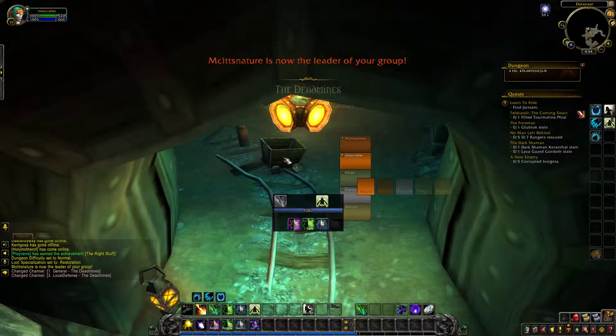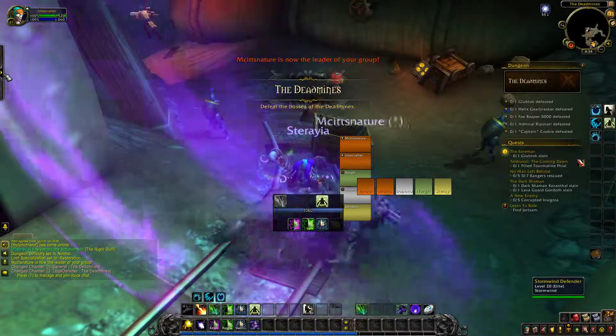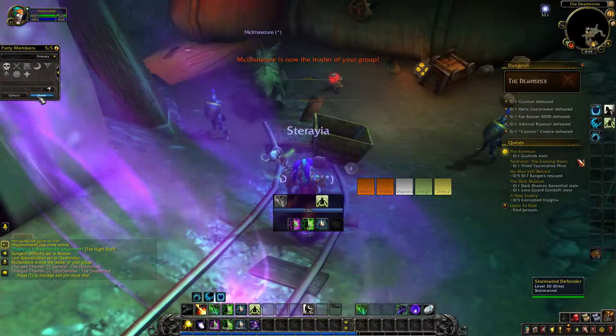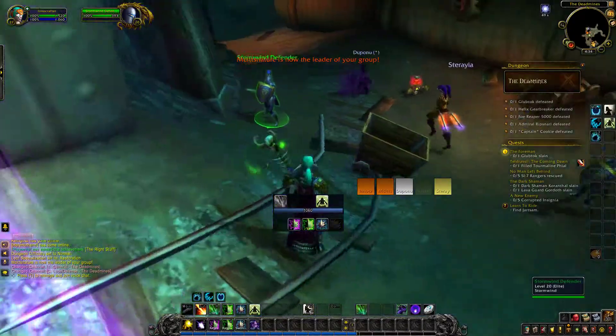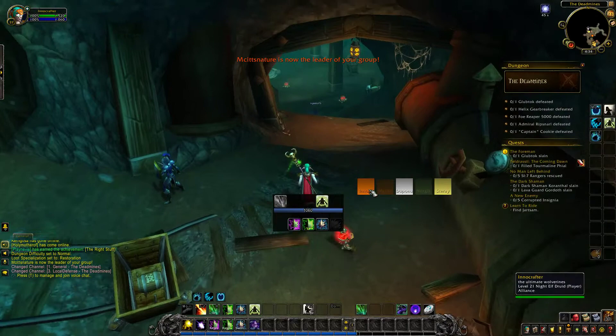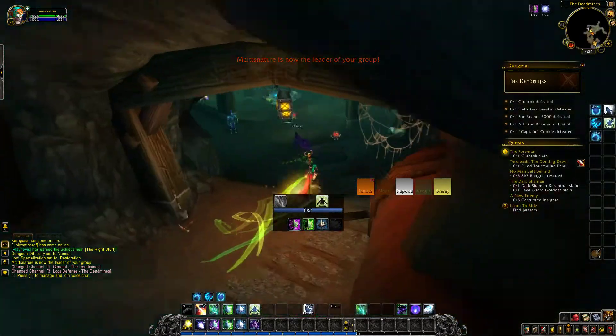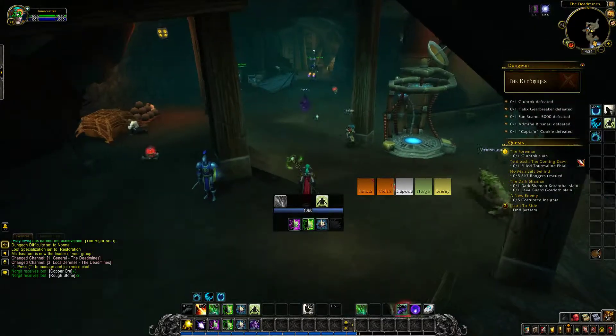Renewal is a strong defensive talent choice. Tiger Dash lost a lot of value when Wild Charge became off global. Tiger Dash was better for pushing into CC and escaping, but since Wild Charge came off global, Tiger Dash has not really been played at all.